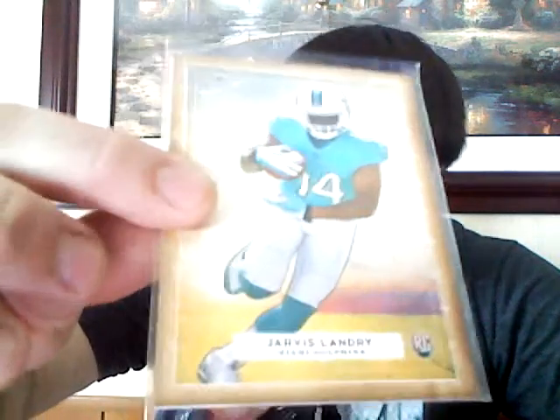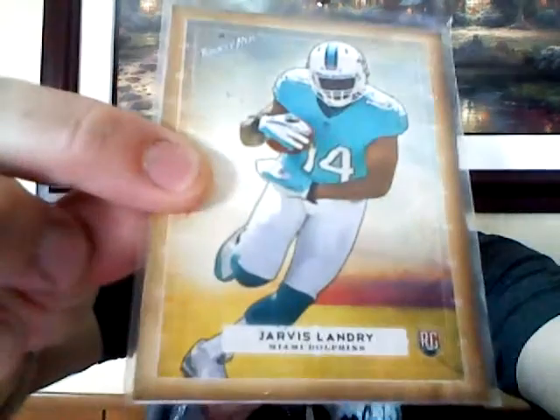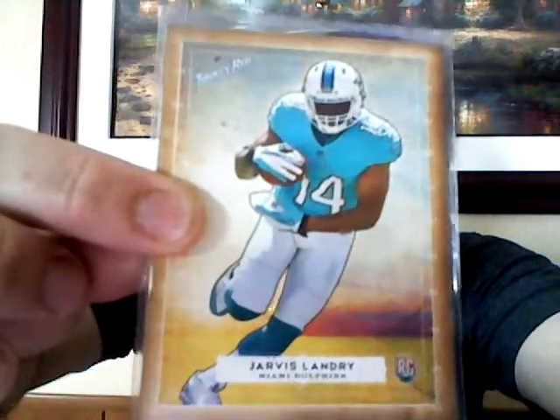Tannehill from Valor. Zonka. Nice - I know I don't have this Turkey Red rookie. Jarvis Landry. That's a nice looking card.